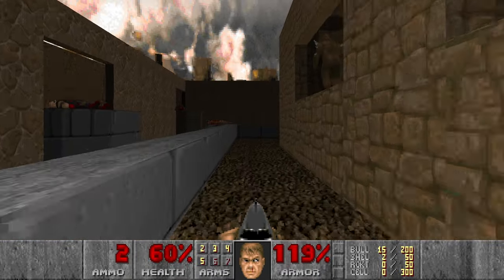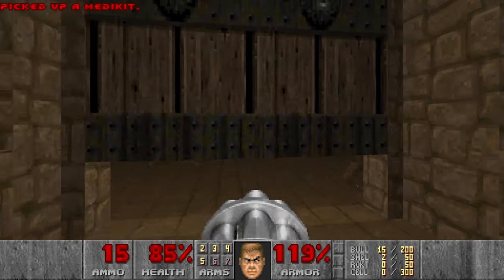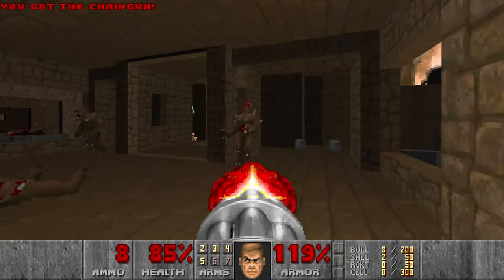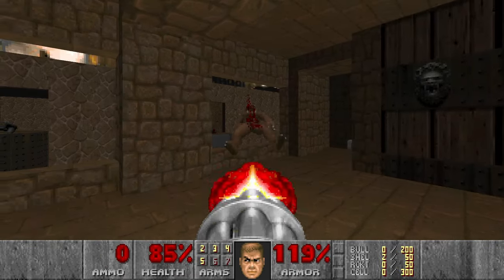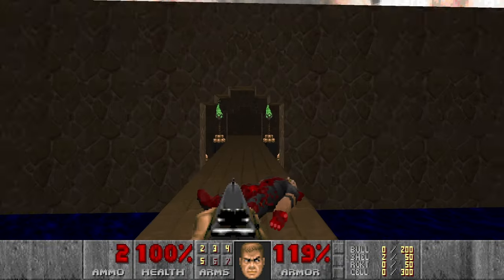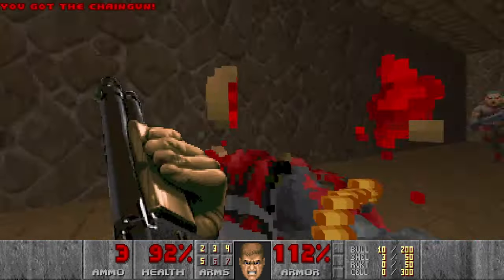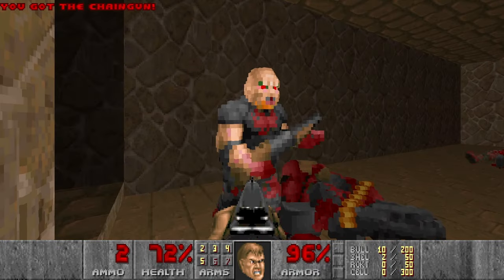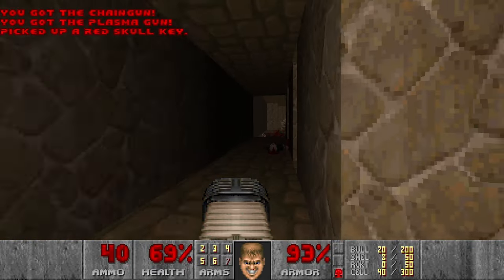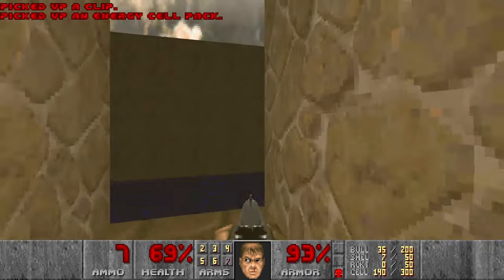And I'm almost out of shells. Now we have to kill all these imps — but let's first grab the medikit here. Then I need more shells, and actually I could go back and grab more bullets by picking up those chainguns. And here I died last time, being low on health, because I blew myself up with a rocket trying to snipe the archvile. That was stupid of course.